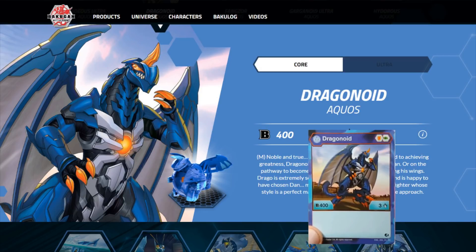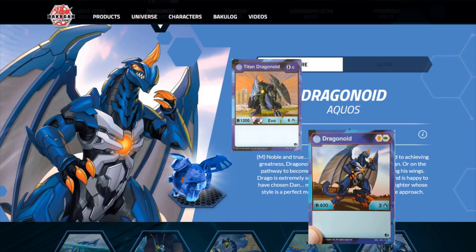It is just dead average. However, it's a bit worse than average because it has 400 power, and 400 power is typically below average. The average power tends to sit around 500. So, being at 400 power, not great. And he only has one Evo — Titan Dragonoid — which is a rare.